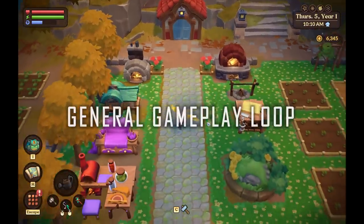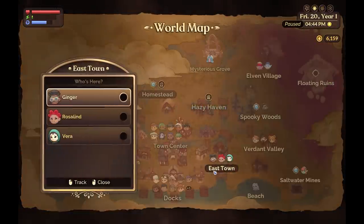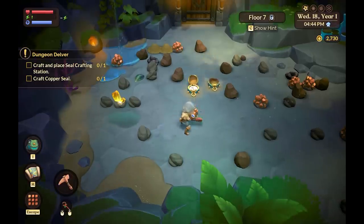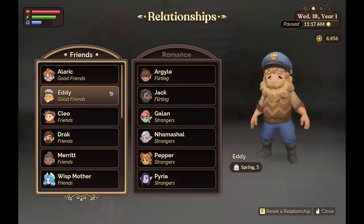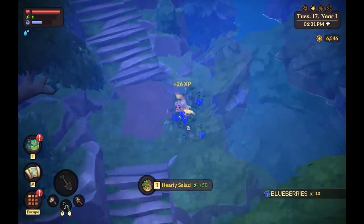The general gameplay structure is what you can find in any life simulator — you have your farm, you grow crops, you mine and collect resources and materials, and you create stuff. I can already say that if you have enjoyed Dreamlight Valley, Stardew Valley, Animal Crossing, Harvest Moon Story of Seasons, or Rune Factory, you are now at the correct video.